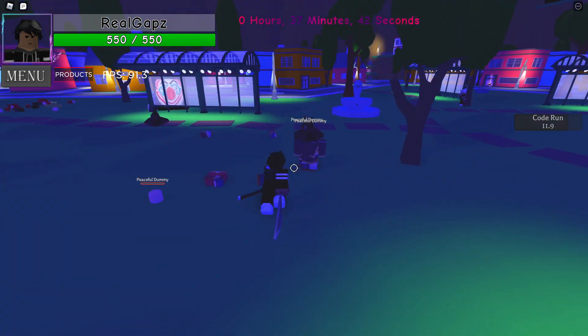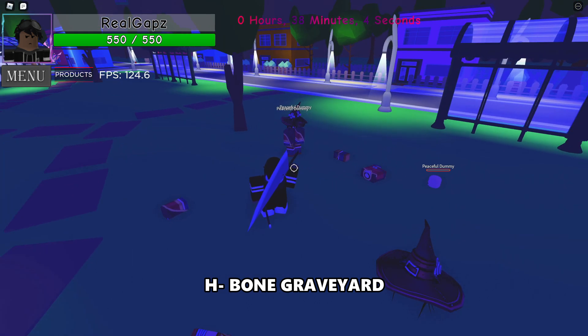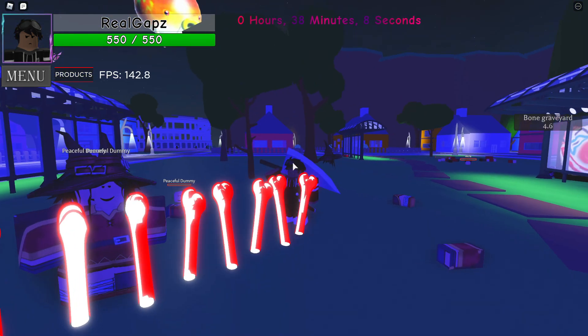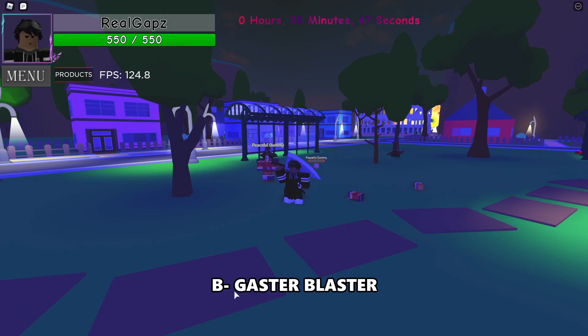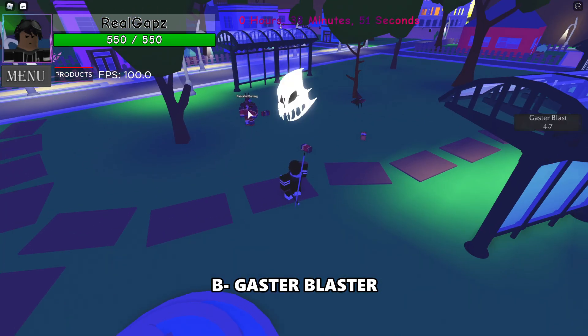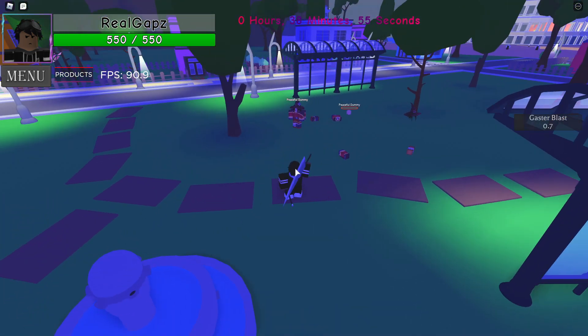H is your Bone Graveyard — it's kind of like what Sans uses but it looks a lot cooler on XChara. We also have B, which is Gaster Blaster — pretty much a cooler version of Sans's Gaster Blaster, or at least it looks a lot scarier and more terrifying.